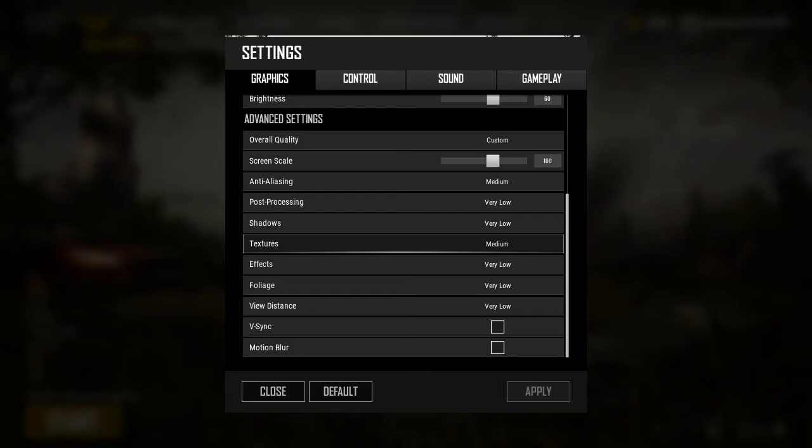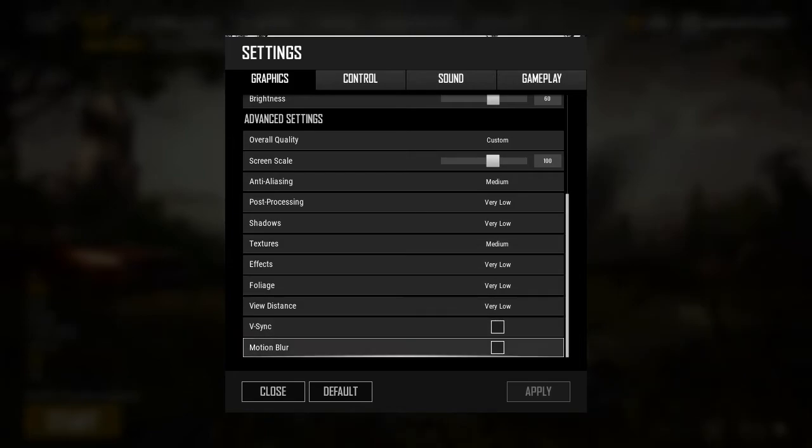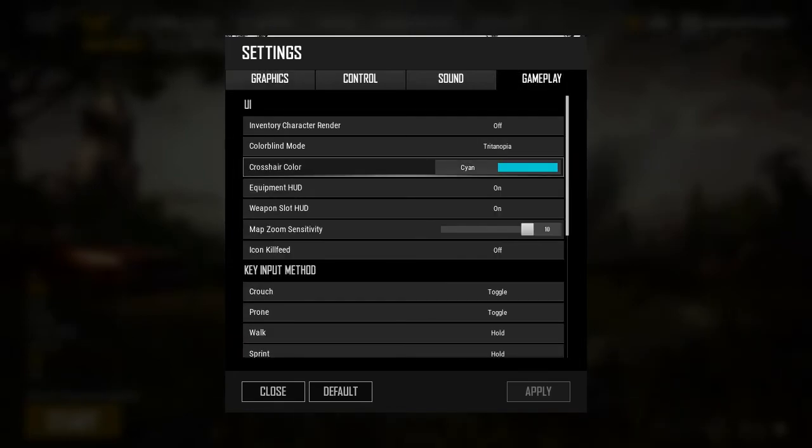Everything else: textures we keep at medium, because if you put it at low it just looks like vomit basically. FX, foliage, view distance — everything low. V-sync and motion blur off for gameplay. You can select the crosshair color as cyan, because again this is probably the one that is easiest to see.